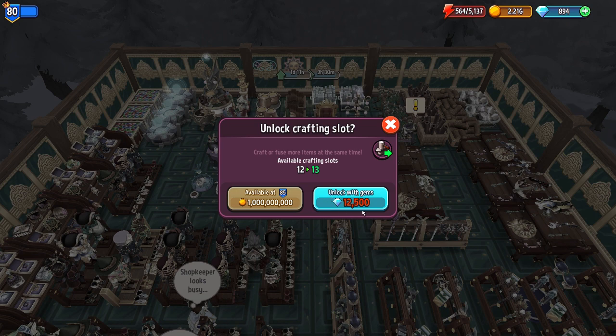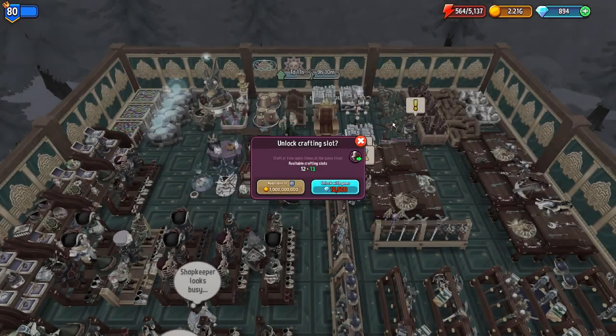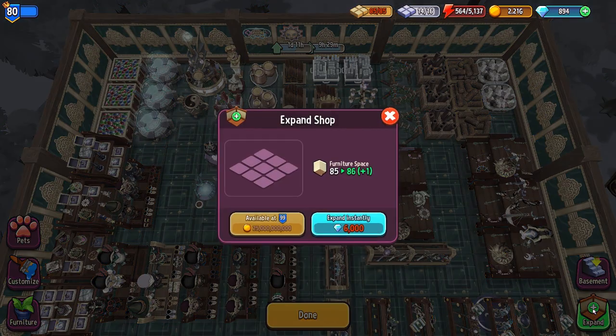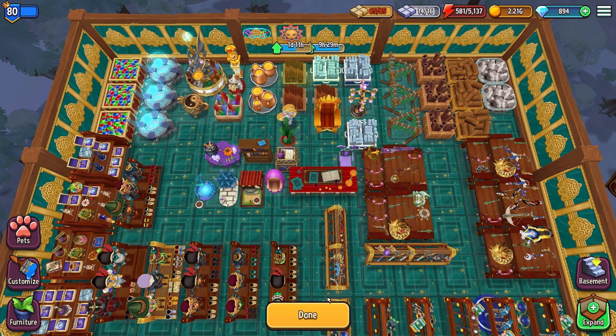Another very important upgrade is expanding your furniture space slots. I'd need to be level 99 and spend $25 billion to get my last slot naturally, which won't happen for a very long time. Or I can spend 6,000 gems to upgrade this. Having these slots is also how we ensure we're getting as much energy as we can.